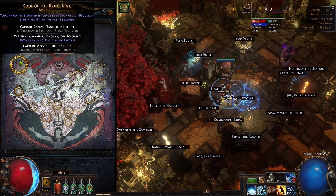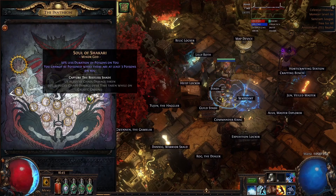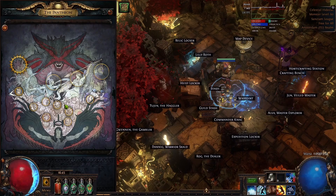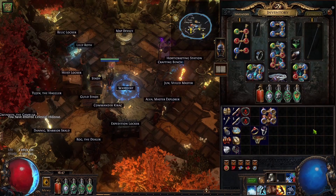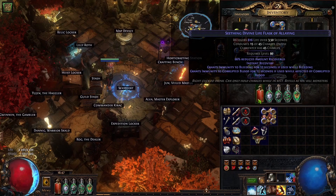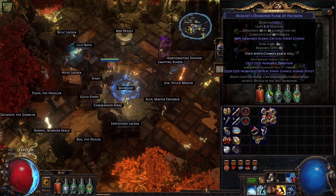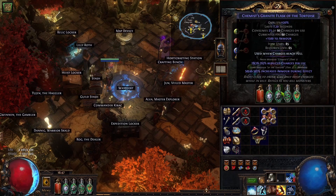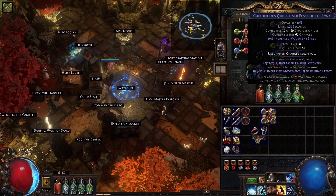Bandits is of course Kill All. For Pantheon, the major Pantheon is mandatory — get freeze immunity from Ryslatha. For minor Pantheon it's completely optional. I'm lazy to swap it out so I'm using Garukhan for cannot be maimed, but you can use Ryslatha or Shakari if you are struggling with chaos damage. If you don't, you can just use Gruthkul and you will be completely fine. For flasks we don't use anything exceptional — it's basically a life flask for corrupted blood, Diamond Flask with some crit chance (which is very insane for our build), as well as Granite with armor, Quartz with probably reduced effect of curses. This way while we have all flasks up we are curse immune. And some movement speed from Quicksilver.